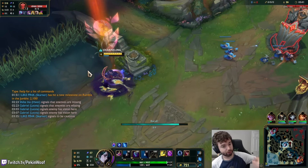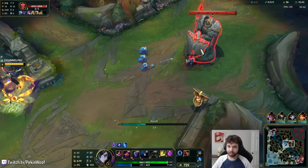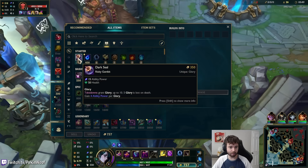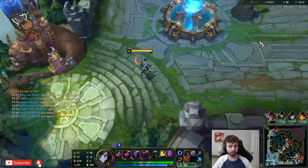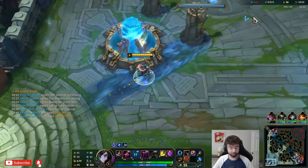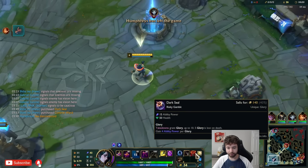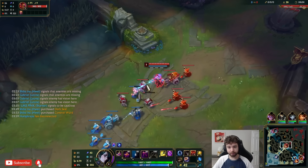He has good wave clear, good poke, good finishing move. Not a lot of champions sometimes have good finishers. Like Orianna and Syndra can get people low pre-six, but then killing them is sometimes a struggle if they're under turret. Hwei doesn't have that issue at all because you have a long-range execute with your QW — something that a lot of other mages don't really have.